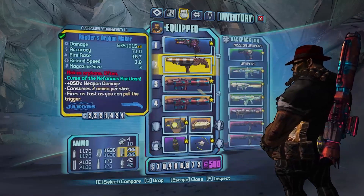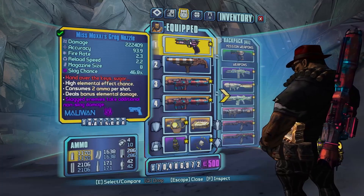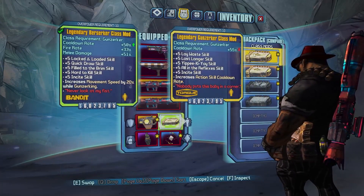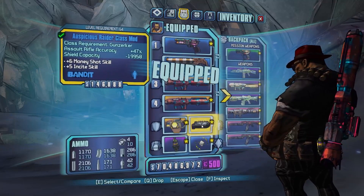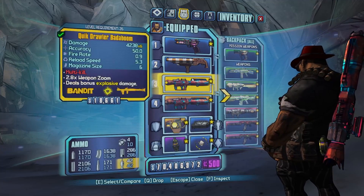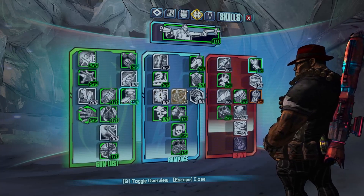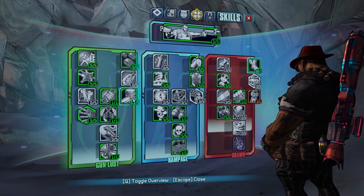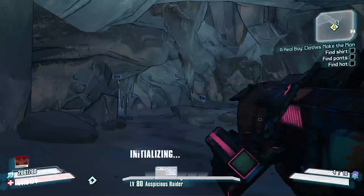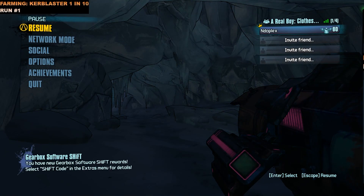Farming Midge Mong today we're doing the same as we did for Knuckle Dragger — a money shot Orphan Maker build with Salvador. We'll put on an Auspicious Raider COM for increased money shot and movement speed, Deputy's Badge for damage, and a Sham because we're going to be rocket jumping to make it much quicker. The build is basically just money shot and movement speed — that's what we need.